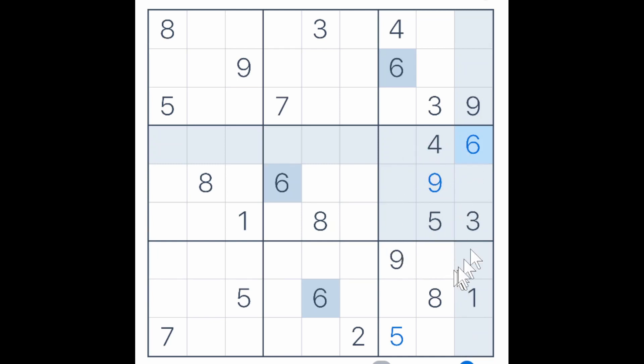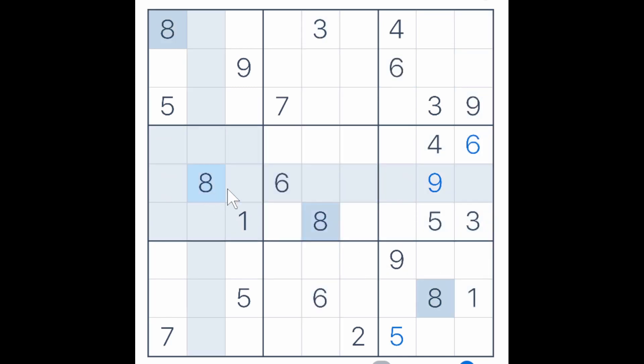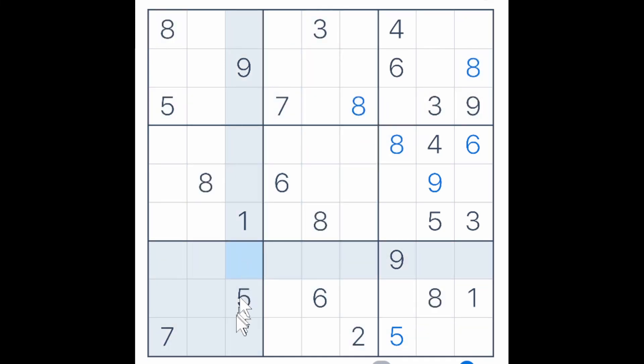And we are slowly filling up the right side of this grid. Let's hope we can continue to do so. Now we got an 8 here and here and they block these three empty grid cells, so this must be an 8. And these two 8s here now block here, here and here, and the 8 here blocks across, so this is an 8. Now this 8 blocks up here and the two 8s here block across, so this must be an 8 in row 3.